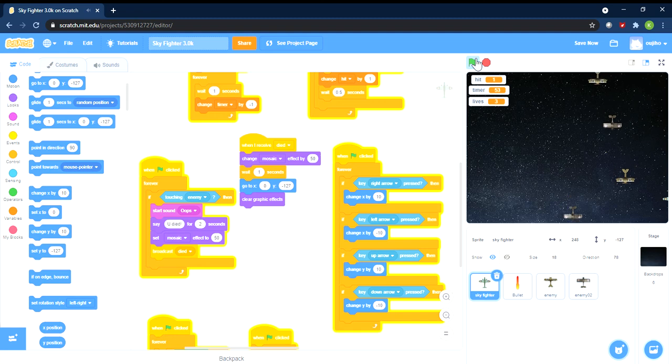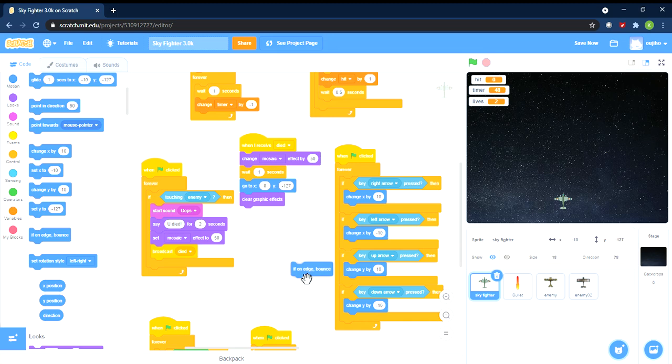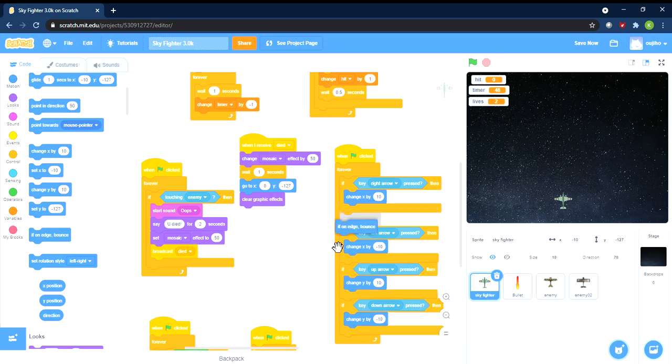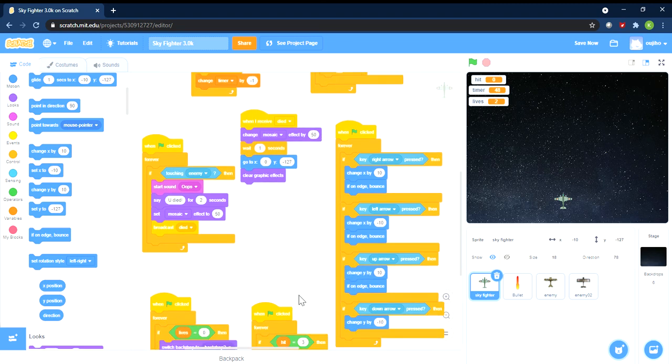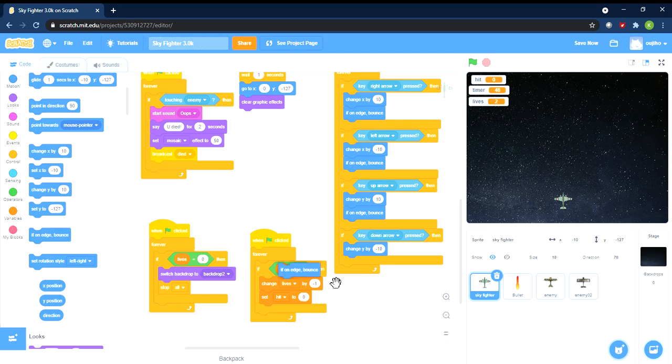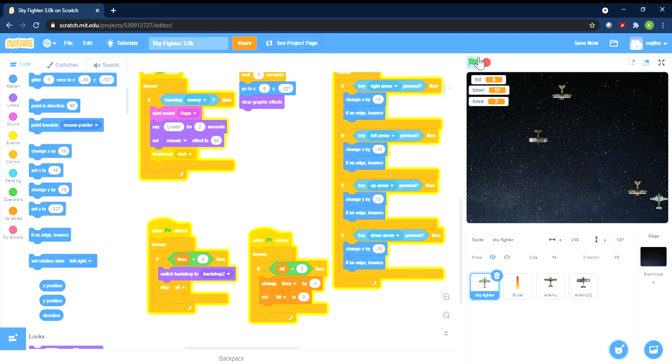The issue now is that the plane can hide off the edges of the screen. Let's see what happens if we keep moving — yes, it disappears at the edges. We have a fix for that: the 'if on edge, bounce' block. Does that prevent you from going over the edge? Let's check — you cannot get out of the screen now! Let's do that for the enemies too so they don't cheat.